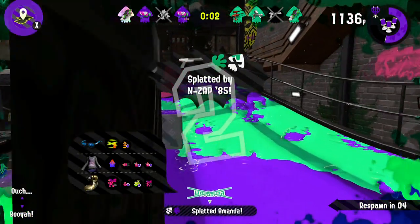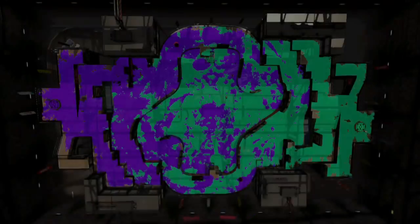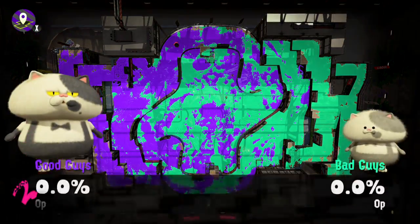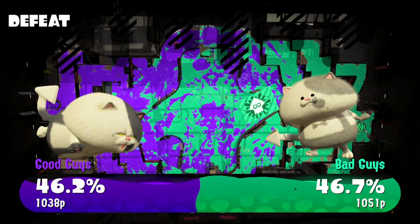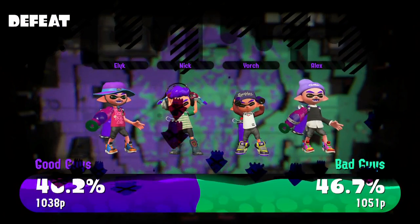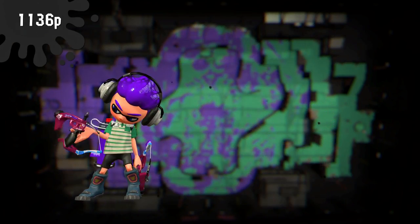Alright, somehow I killed her even though I was facing a wall. I guess one of my guns shot her and the other gun was shooting at the wall, which is kind of an advantage. Really? Okay, game — 0.5%. What's next, 0.1%?